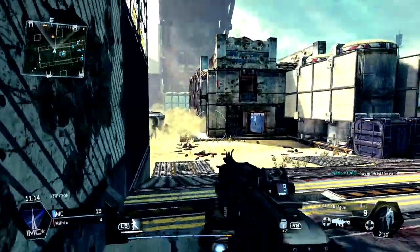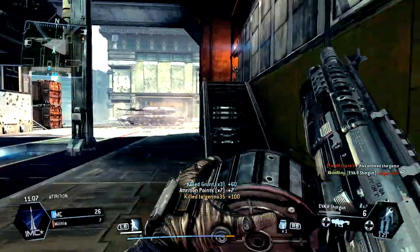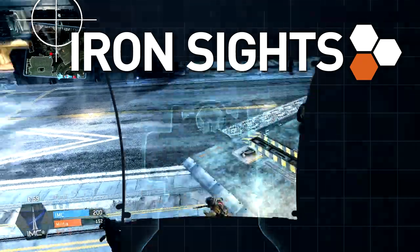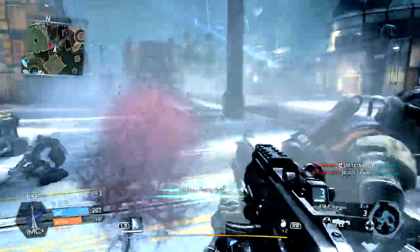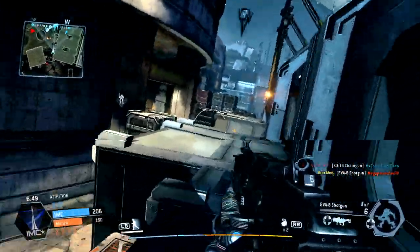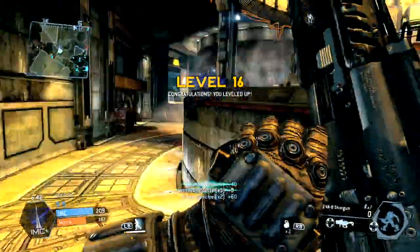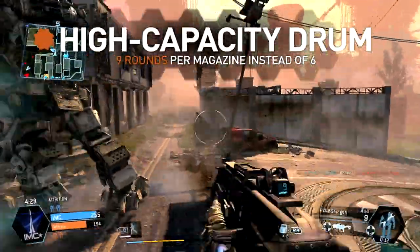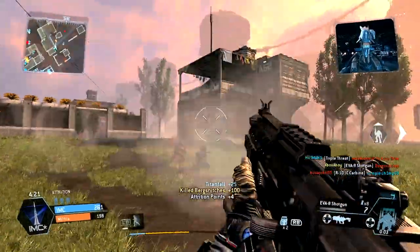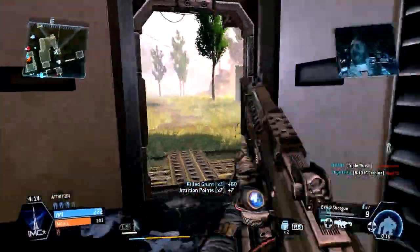The EVA-8 is designed for a single purpose: close-range power. When gearing up, your prime concern should be getting close and downing targets with a single shot where possible. The weapon's iron sights are adequate but amount to little more than decoration in most practical terms. There are no optical options whatsoever for the EVA-8, so you're not offered any choice outside factory issue. There are a number of mods available, however, and each affects the weapon in quite a profound way. The high-capacity drum will extend your ready supply from 6 rounds to 9 — a 50% increase that will reduce the number of reloads you need. This is particularly useful when facing larger groups of enemies, or in cases where you don't have sufficient time to reload before tackling another foe.